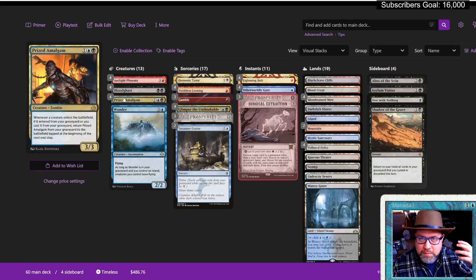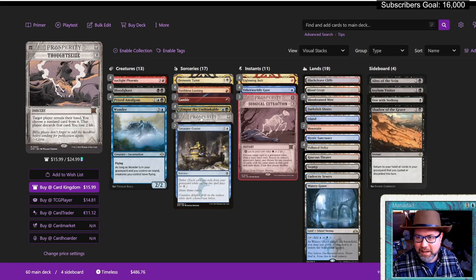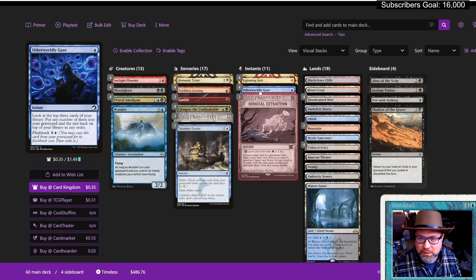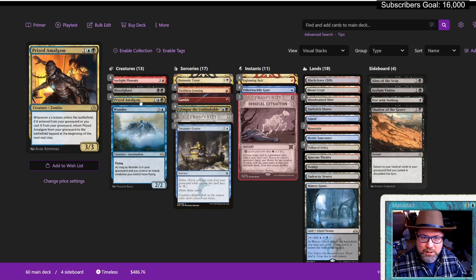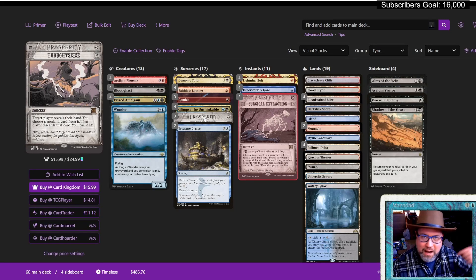Making it Grixis with Arclight Phoenix, some Gambles, and some Faithless Looting seemed really interesting to me. Basically taking that Dimir Dredge shell that has been decently successful in Timeless, we add Surgical Extractions so we can surgically extract our opponent's win cons after we Thoughtseize them out of their hand. We are getting Thoughtseize on the Breaking News bonus sheet, but it's also already in Timeless in case you didn't know. When I was looking at Fiery Temper — why run that when you can run four-of Lightning Bolt? We've got four-of Otherworldly Gaze and four-of Glimpse the Unthinkable. The idea here — you mill over your Phoenix, your Bloodghast, your Prized Amalgam, or if you want, you can discard them with One with Nothing, or even Thoughtseize yourself and discard them.